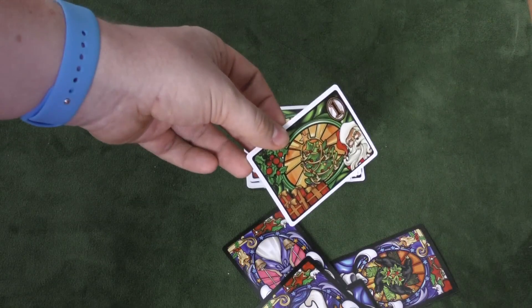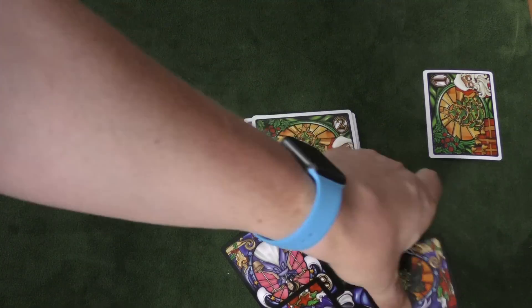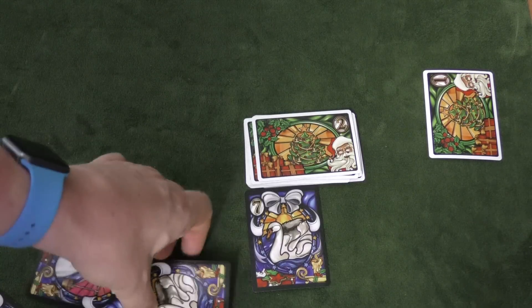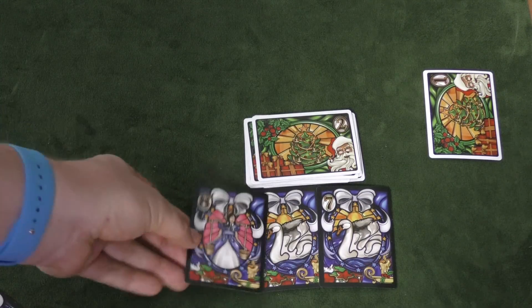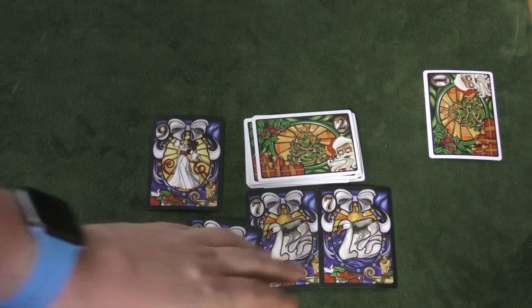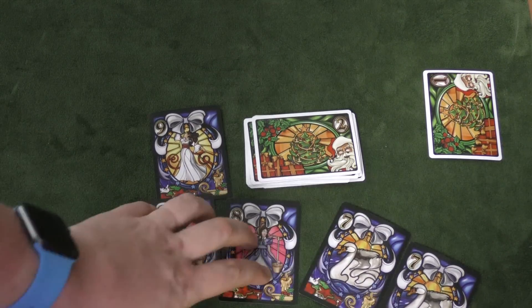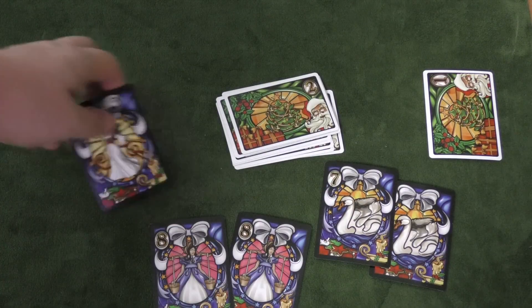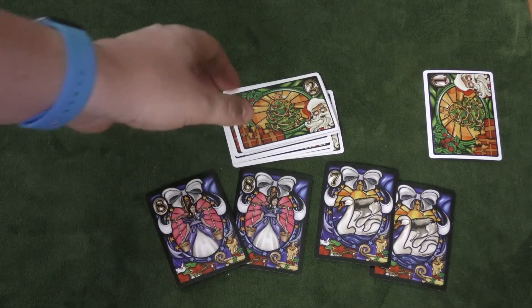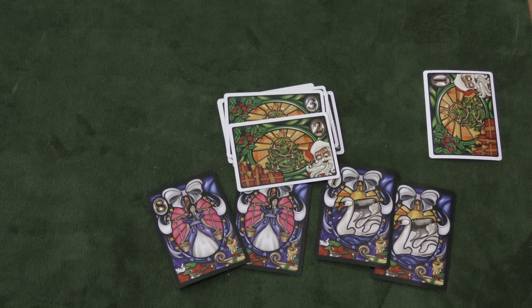All the cards are discarded, and the person who played the 4 would get the round card. If the lowest number is tied — say there were two 7s and an 8 and a 9 — then the two 7s cancel out and the 8 would get it. If there had been two 7s and two 8s, those would cancel too, and the 9 would get it. If there had been no 9, then no one would get it, and the next round, whoever wins would win both cards. That's what you do for 12 rounds.